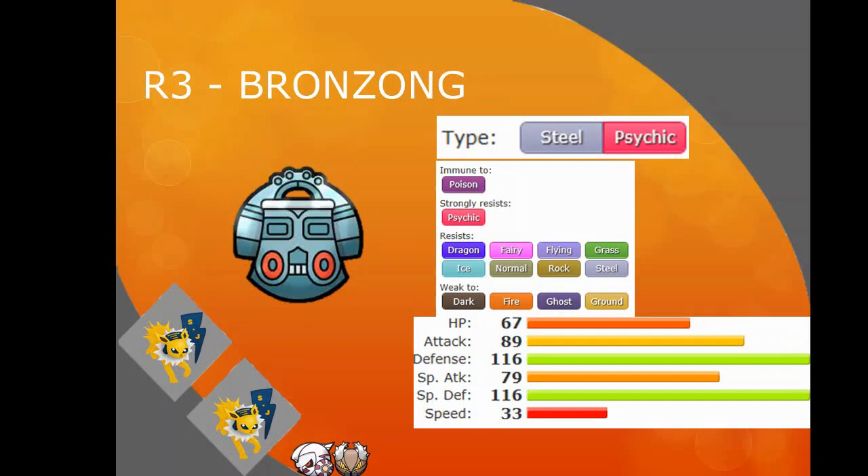Moving on to round 3, I had to pick up Bronzong. Whenever there's Ubers, Bronzong does really well — there's an opportunity for Trick Room. It's a Steel type, which is another core type, and it has amazing defensive stats, relatively good attack, and relatively good HP. It gets an amazing move pool with things like Block, Toxic, Rest, Trick Room, and Gyro Ball. Works really well in Rain too.